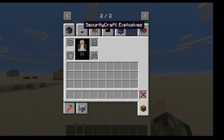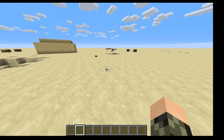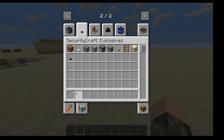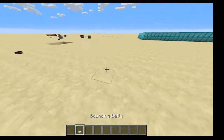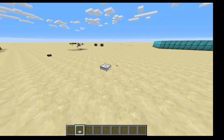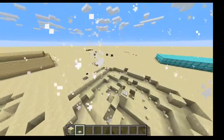Today we're going to be checking out the SecurityCraft mod. This is what we're doing first — the bouncing betty. If you right click on it, boom, exploded.